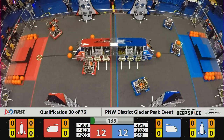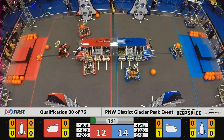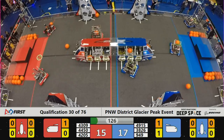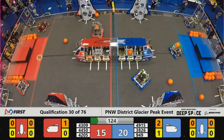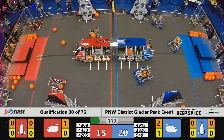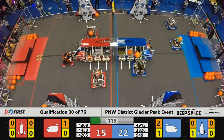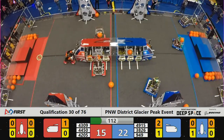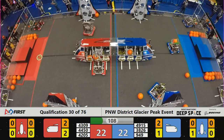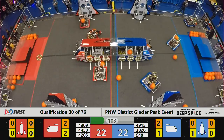Drivers ready to take over as the sandstorm has quickly cleared. Just as fast as it came in, it is once again gone. These drivers can see what they're doing with some cargo ships and rockets to begin loading with cargo. It's 44-50, the Olympia Robotics Federation in red, opposite the Squim Robotics Federation. We have a red and a blue federation here on the field competing for victory, seeing which one can load the most cargo and secure the most hatch panels with the remaining minute and a half to play.